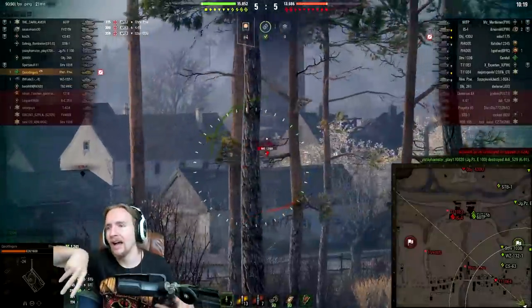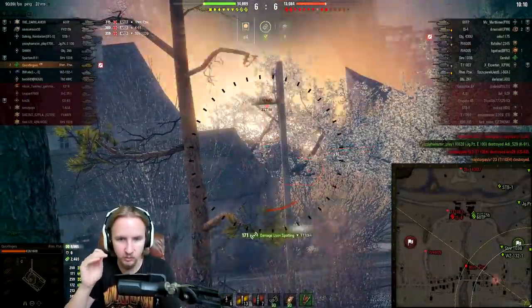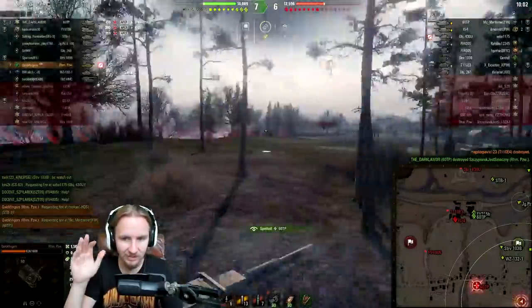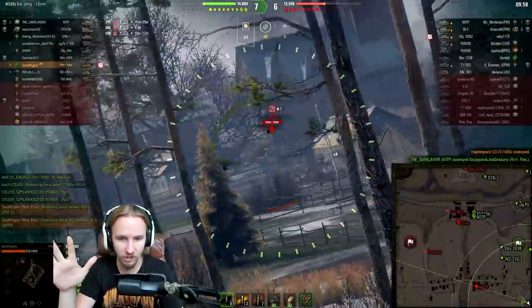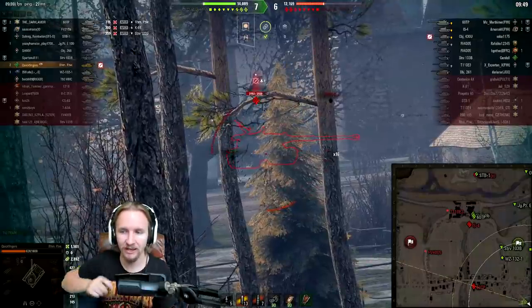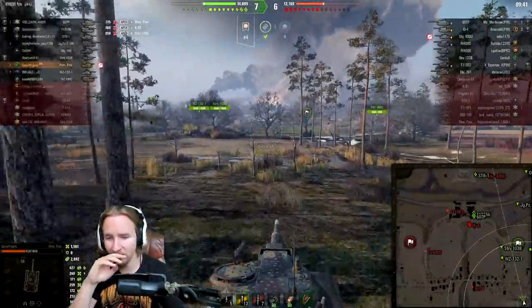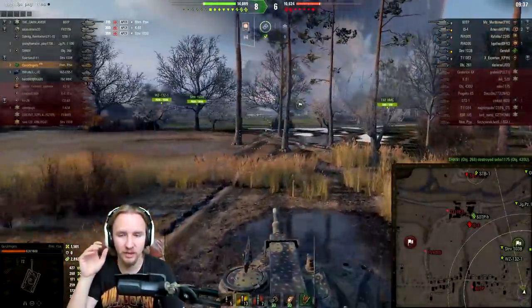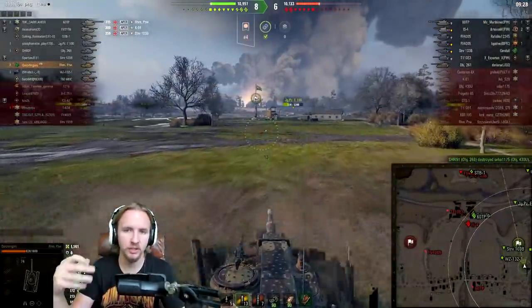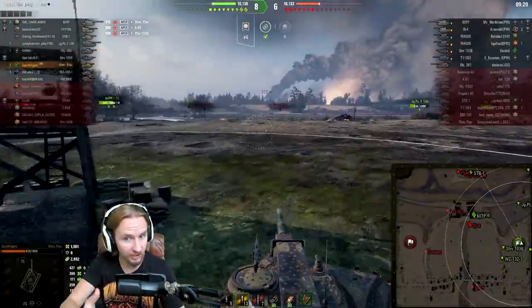The fact that you can also take a module to increase your camo rating like the exhaust system means I can sit in these areas and even without being in a bush, vehicles are not spotting me. When you have 43% camo rating like the Rheinmetall Panzerwagen can achieve now, you can easily sit at 350–400 meters distance and their 450-meter view range is not going to see you. Equipment 2.0 bizarrely actually significantly boosted the Rheinmetall Panzerwagen because it now has the opportunity to invest in areas other vehicles can't ignore.